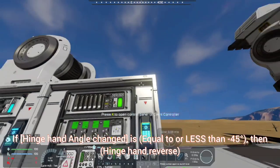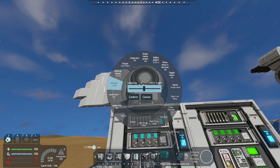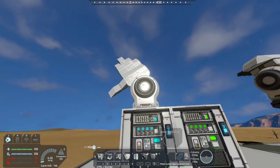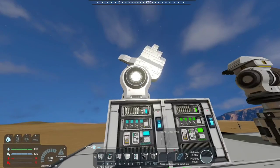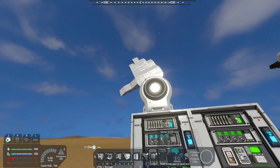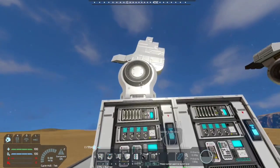Simple and easy to remember. Now if we turn our hinge hand back on and set velocity to 2 RPM, we should see this event controller tick and move it back. And once it gets to negative 45 degrees, the second event controller ticks — and we've now waved hi.